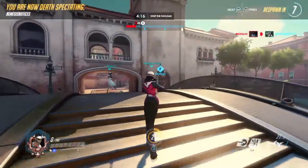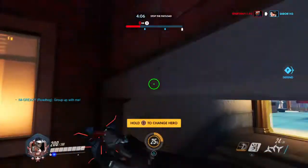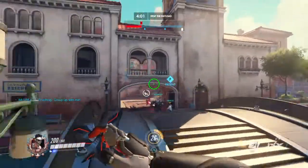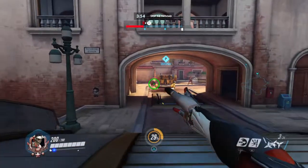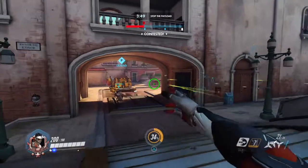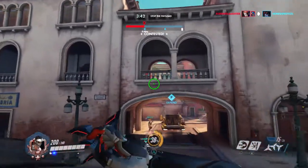Genji is big against Widowmakers — he is very hard to snipe. In this gameplay the Widowmaker is picking me apart because I'm not jumping around in the air more. You should always be double jumping, keeping to the air, not laying foot on the ground. You can even reflect Widowmaker's bullets back at her with his R1.